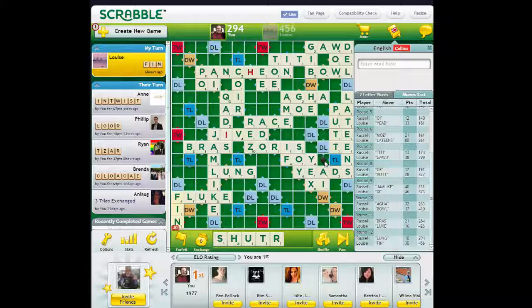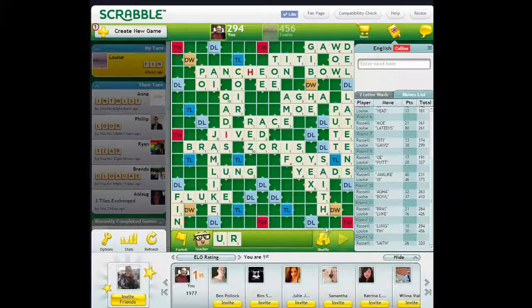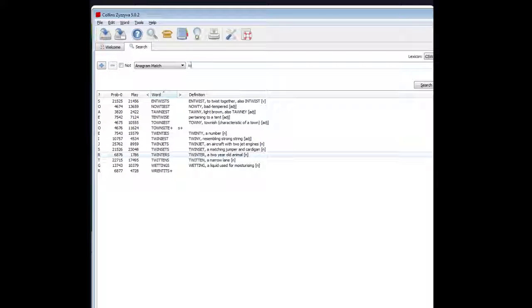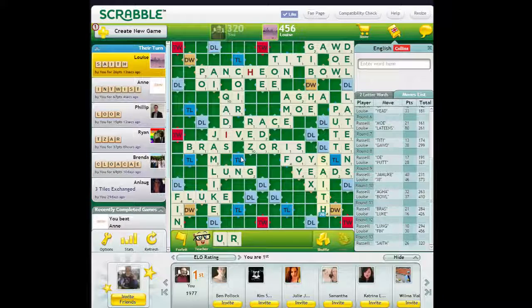SCYTHE? I think we can play SCYTHE. I think that's probably good. UR somewhere. We broke 300 — yay us. Did I miss anything? HURST. Nothing with the A. That was all I was really worried about. Didn't really know what else to play. Can't really play anything else — the letters just weren't kind to us.